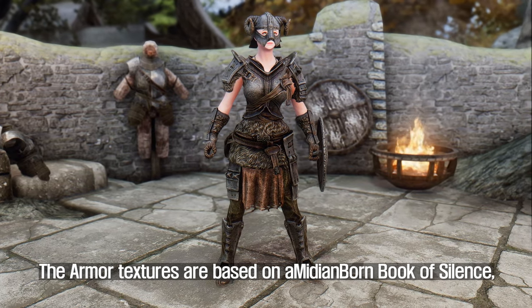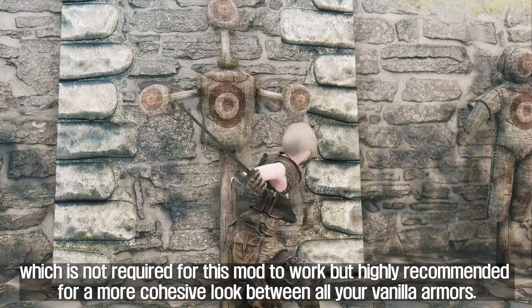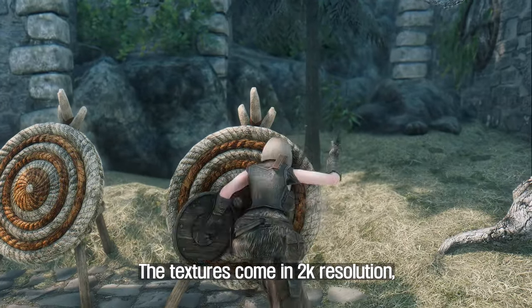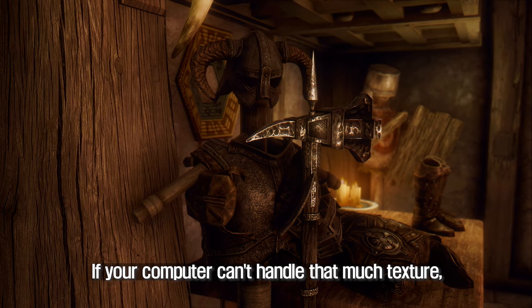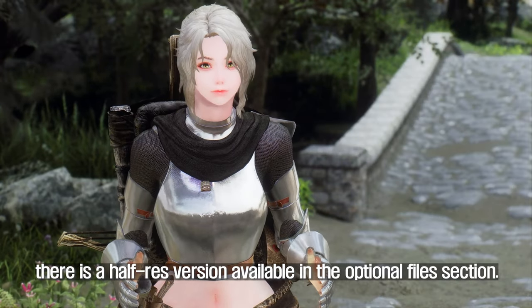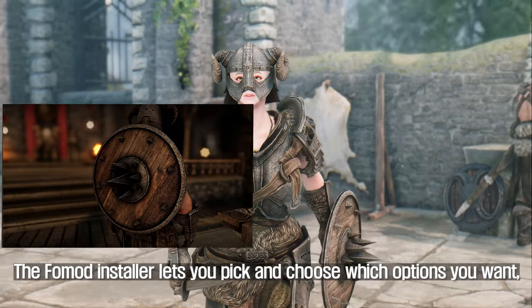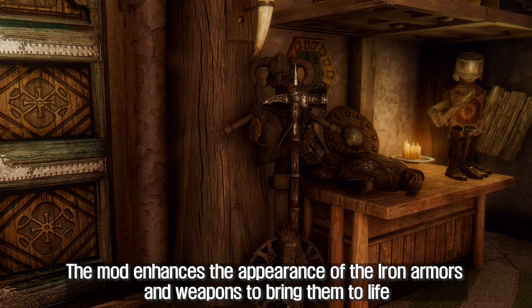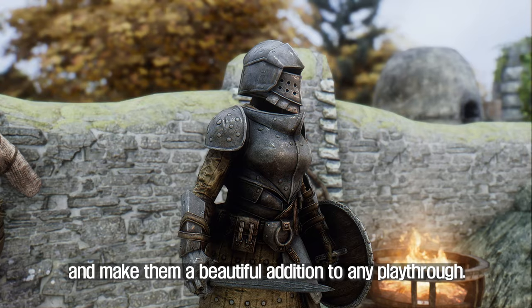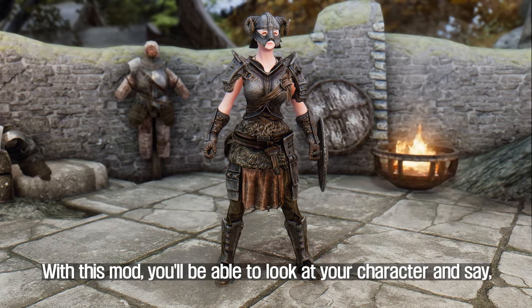The armor textures are based on Amidianborn Book of Silence, which is not required for this mod to work but highly recommended for a more cohesive look between all your vanilla armors. The textures come in 2K resolution, with chest armor textures being 4K for maximum detail. If your computer can't handle that, there is a half-res version available in the optional files section. The FOMOD installer lets you pick and choose which options you want, so you can tailor your mod selection to your individual preferences. The mod enhances the appearance of the iron armors and weapons to bring them to life and make them a beautiful addition to any playthrough.